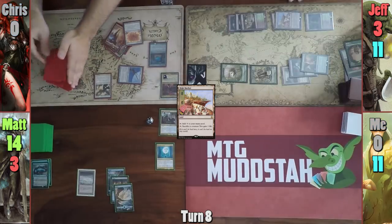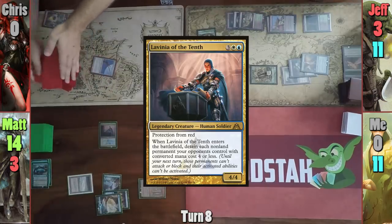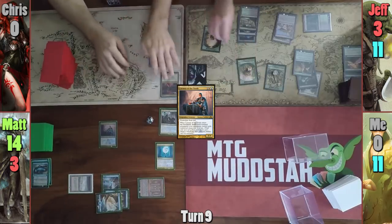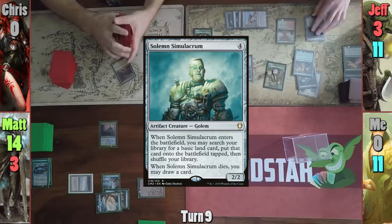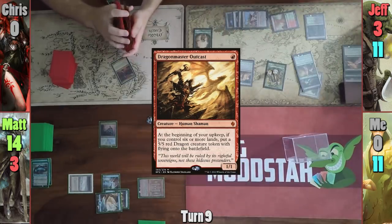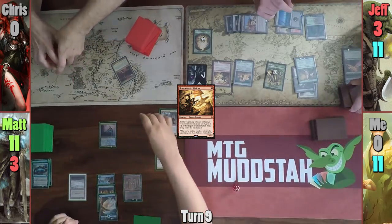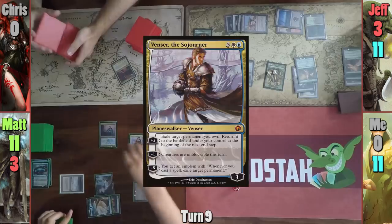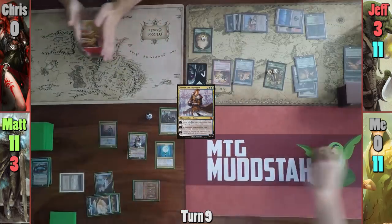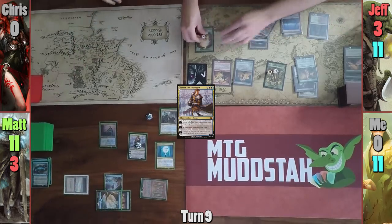On Matt's upkeep, Jeff gains a Saproling token and Matt plays a Mana Crypt before casting Lavinia of the Tenth, detaining all of Jeff's permanents that cost four or less. Jeff gains a Saproling token and casts Solemn Simulacrum, then drops Dragon Master Outcast and searches for a Swamp. Matt loses three from his Mana Crypt trigger. Jeff gains another Saproling. Matt casts Venser in his main phase and upticks to bounce Lavinia, returning her at end of turn. She comes back detaining Jeff's four-or-less permanents once more.